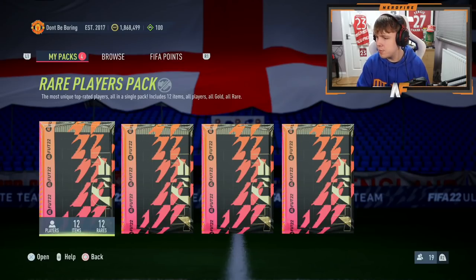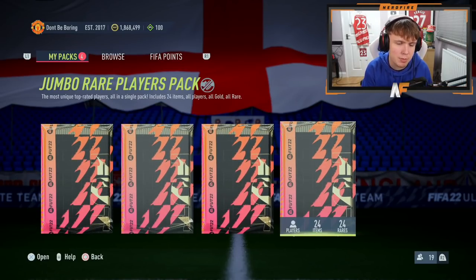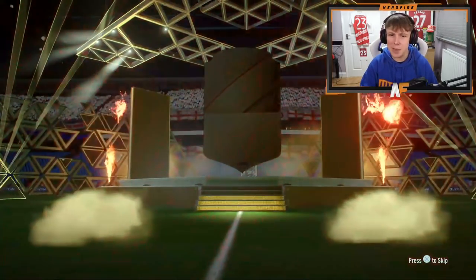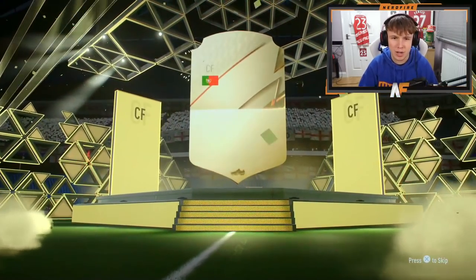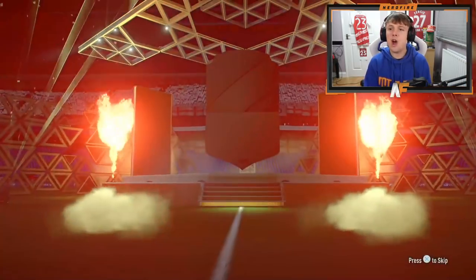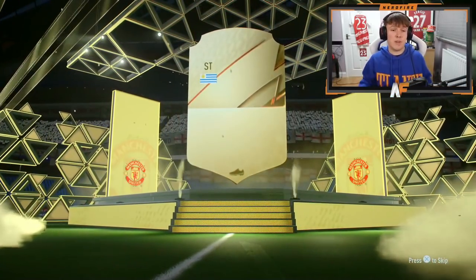While we wait, I've got my div rivals packs from today. I was going to save them for tomorrow but why not have one more shot. 50k pack number one — it's a board. 50k pack number two — no walkout either, it's a board. But Edinson Cavani! I'll take that — what a man Edinson Cavani is!